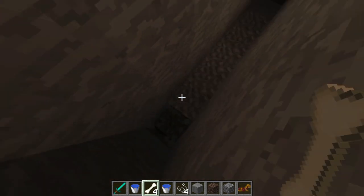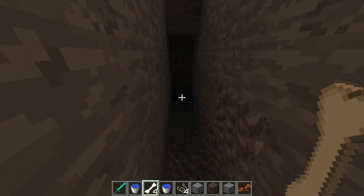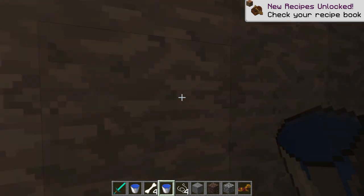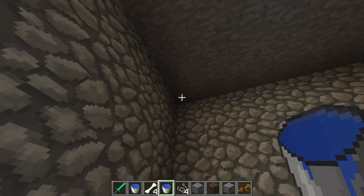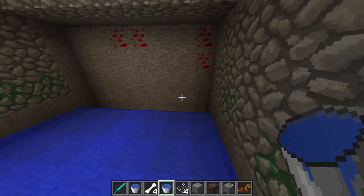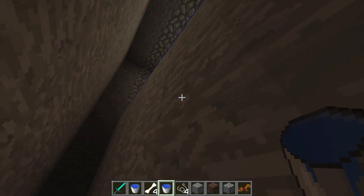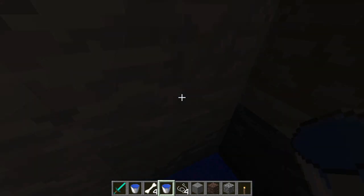I think four down is good for this time. The next thing we gotta do is create a little tunnel because our water is going to run from here down to there. Then we're going to fill this entire area up. You want to get access to your infinite water source as easily as possible. I'm going to drop down here and grab some torches so you guys can see what I'm doing since I am in creative mode.